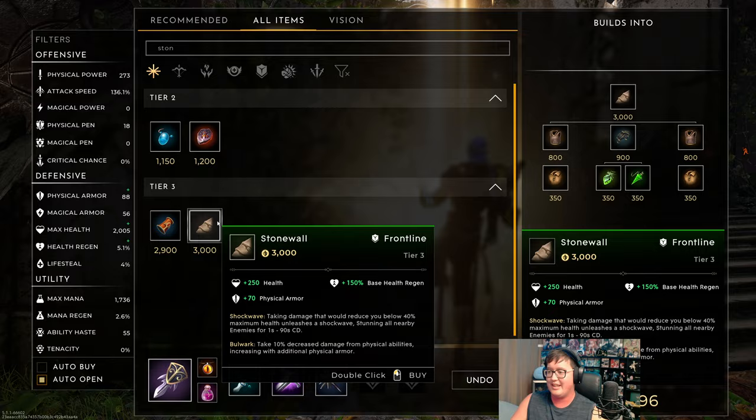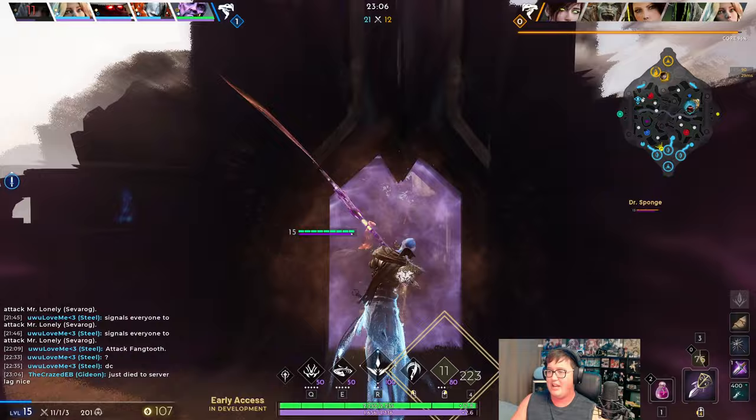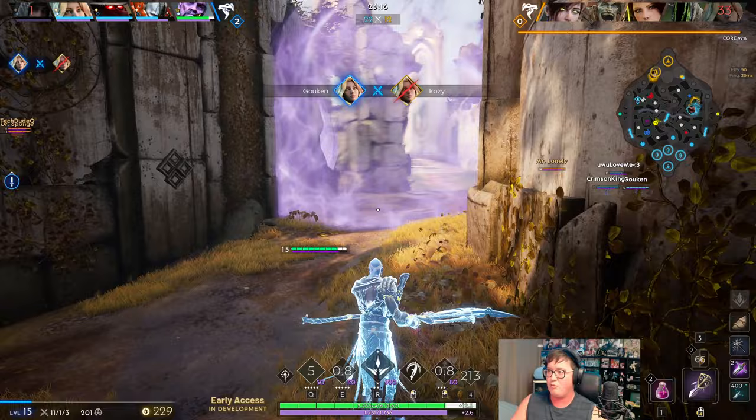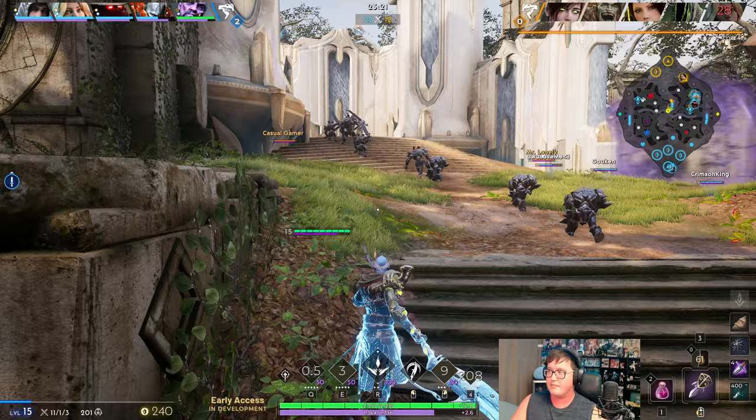We have enough exactly for Stonewall, so we get to show off exactly what I mean. Obviously after this we can go back to more normal items — a tech item can be Absolution for the CC they have, and it also just helps you do more damage technically at the same time. So a very good way to round out this build is going Absolution last.